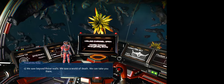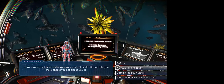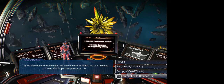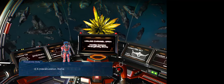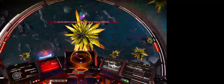We saw beyond these walls. We saw a world of death. We take you to there should you not please us. So essentially they want me to either give them 90,000 credits or 350,000 credits. I do have a thing called a defense chip which will call the authorities to come kill them. But you know what? Since you're here, we're just going to tell them to go get lost and see what happens.